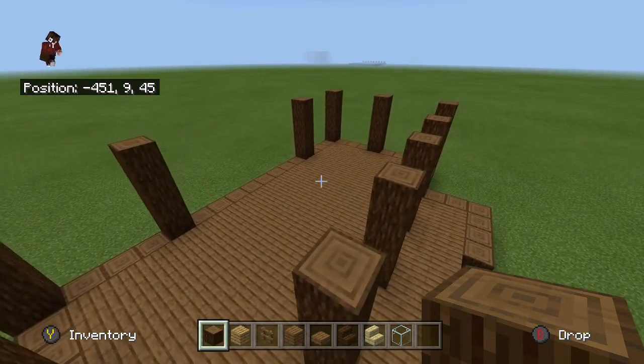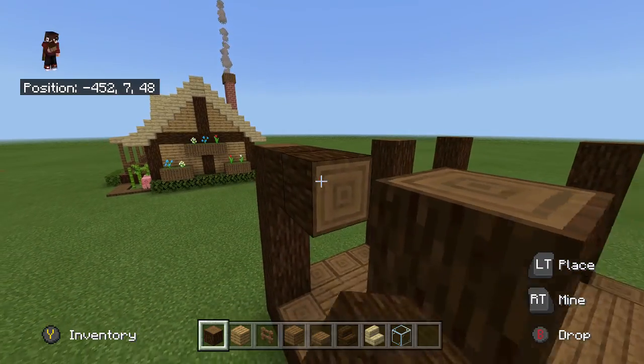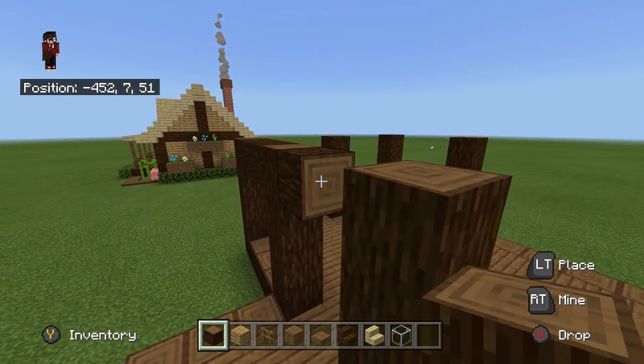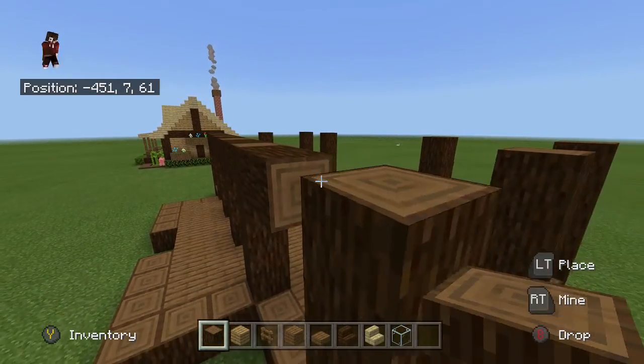Once you've got them all up to this height, grab your spruce logs again and turn them sideways. Take them along all of these ones in between the beams, going all the way around the edge of the house.